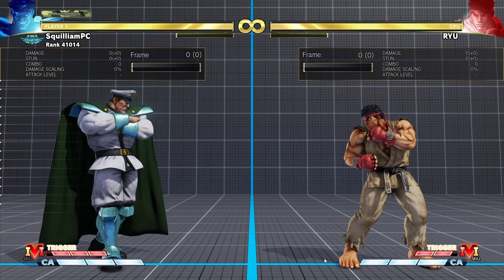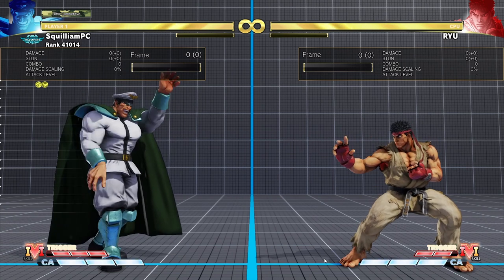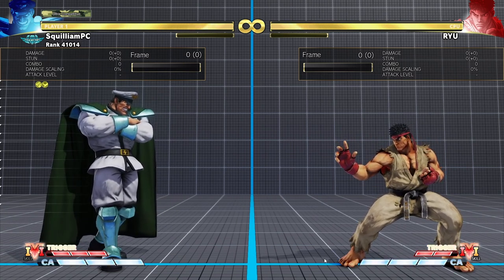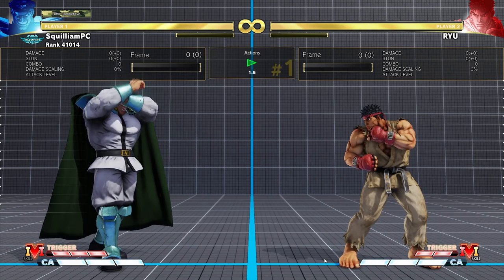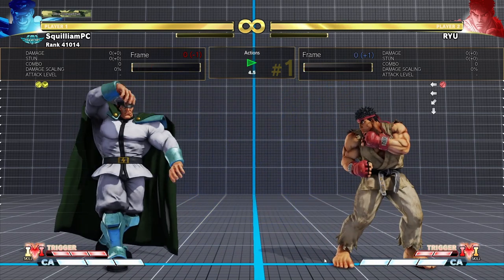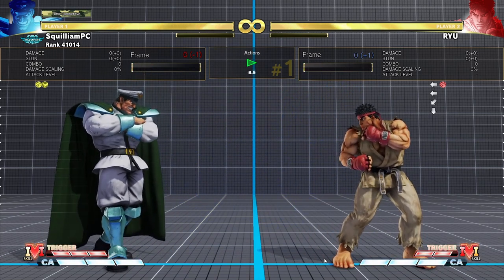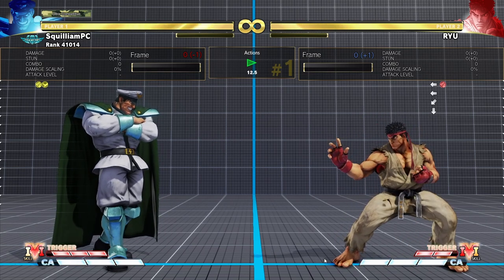Just like many other characters, M. Bison's V-Skill 1, Psycho Reflect, is a way for him to negate fireballs. It is a parry that comes out in six frames and has two different reactions: countering a strike and countering a fireball. Countering a fireball will charge Bison's V-Skill, indicated by the flashing yellow eye near the bottom of the screen. This means you will have access to Bison's fireball, a powerful two-hit projectile used for high damage combos or pressure situations.